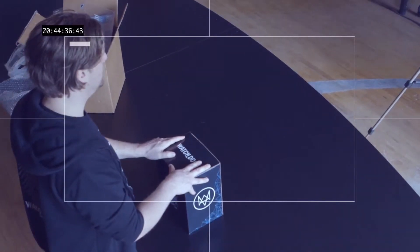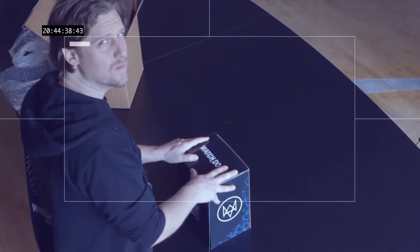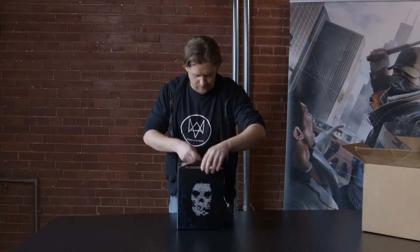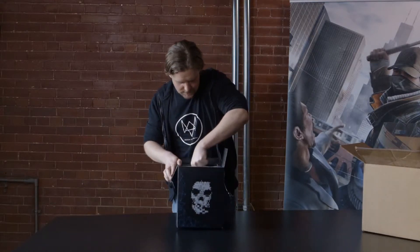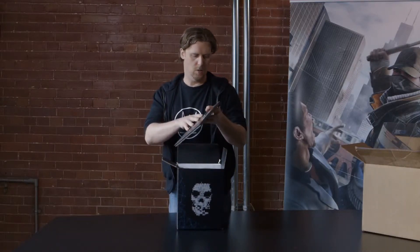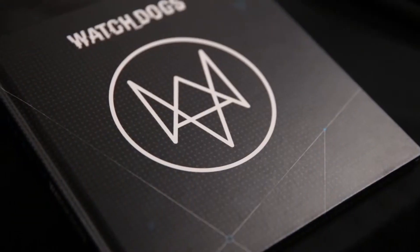Now that we've talked about the box, let's have a look at its content. Inside the box, there's of course the Art of Watch Dogs. The art book included in your limited edition features 80 pages of models and concept art from the development of Watch Dogs.